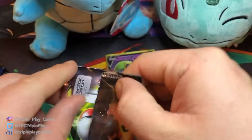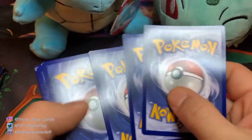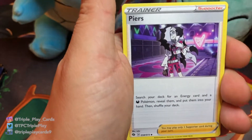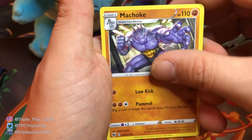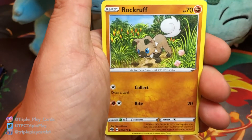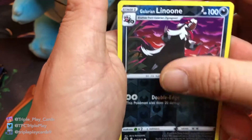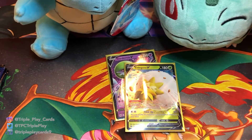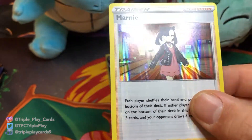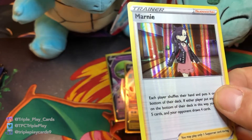Let's see what we got here. Fire Energy, Malamar, Piers, Machoke, Poké Ball, Ocean, Hatenna, Rockruff, Trubbish, Galarian — that's the reverse — and another Marnie holographic. See, this is what I'm saying with the holographics — you see how it's just nothing? That's how they all are now. I get it, they have the V's, V-MAX, EX, GX, Full Arts and all that stuff, but at least do something with these holographics.